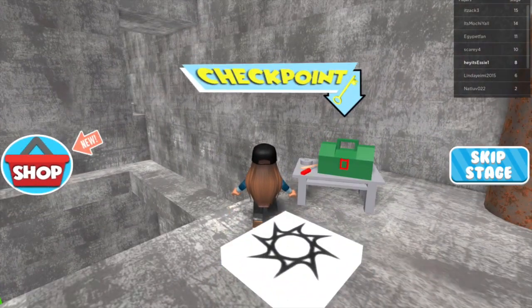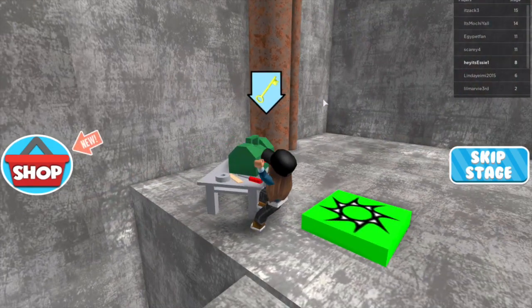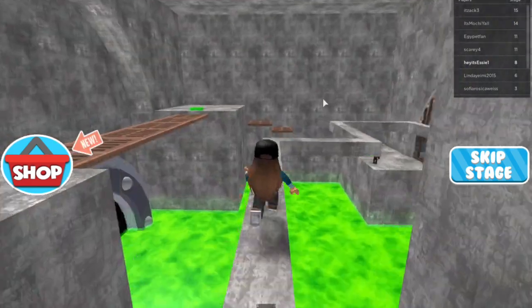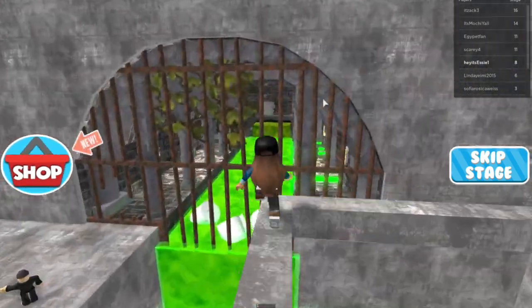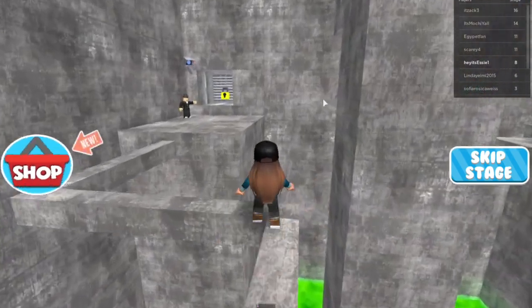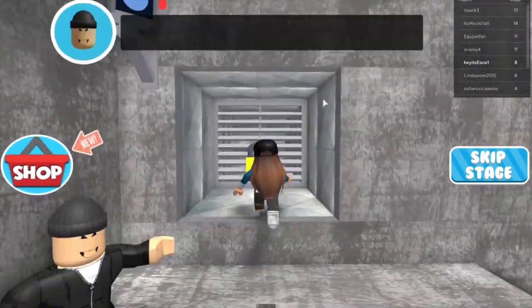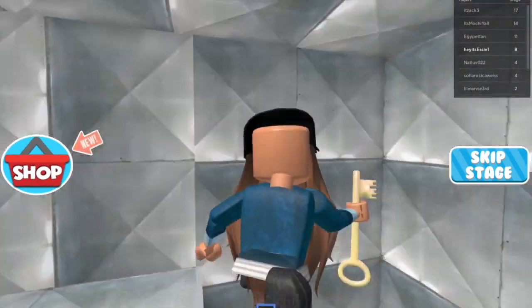I see a toolbox, and this toolbox has a golden key as well. Let's get it. Perfect — we got the key and we need to go through this concrete narrow path all the way to the end. I see a lock and I think that is where the key goes. Here we go, and we are inside the vent.